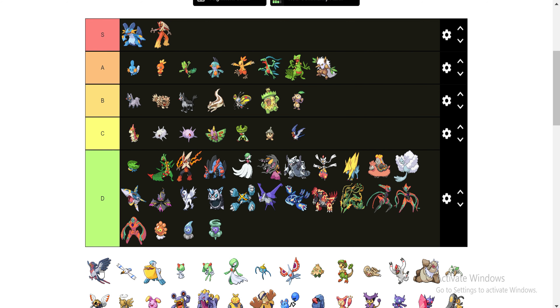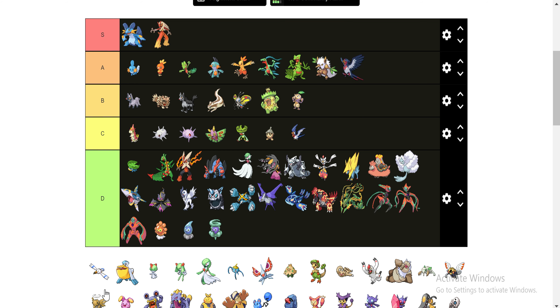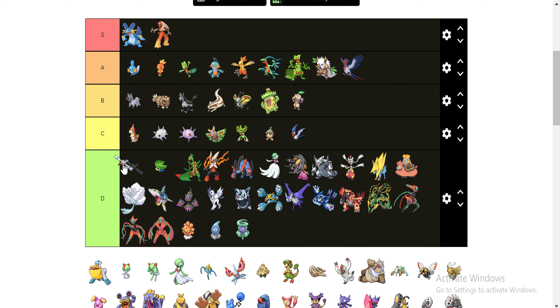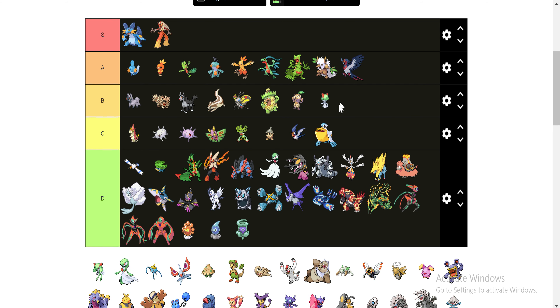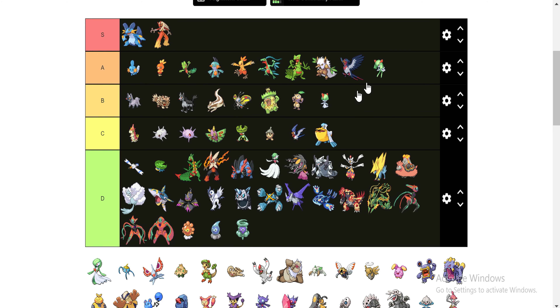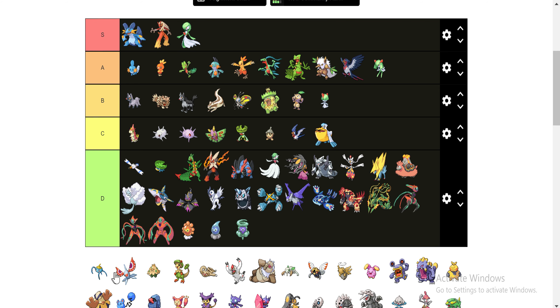The Regional Bird — I'm gonna do like that. He's pretty good, not great, but alright. Pelipper, Wingull, and his evolution — I even want to put him in D, but I'm not going to just out of being a nice person. His mouth looks like a ginormous toilet. He's not good. Ralts is here, his evolution is there, and Gardevoir is all the way up there. Gardevoir is amazing — it's just one of the best psychic types you can have.